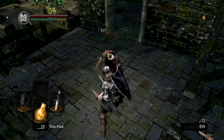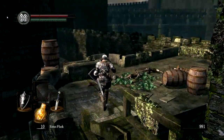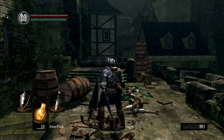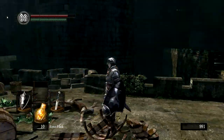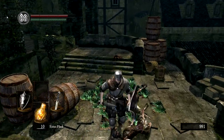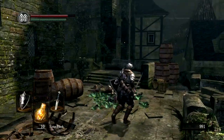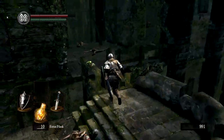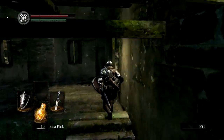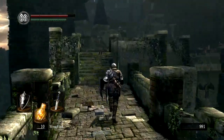I'm going through Undead Burg here — this is one of the earliest areas in the game. In the top left that is my humanity. If it's white, it means you're human, and that means you can summon players for co-op and also be invaded yourself — it also makes you a little bit stronger. If it's not white, you're hollow, which means you're playing single player only. Right now we can be invaded, although actually we can't because we've beaten the boss in this area. I hear on the PC that hacking or twinking is somewhat rampant.